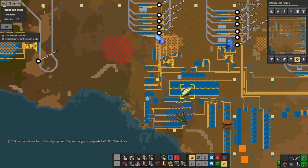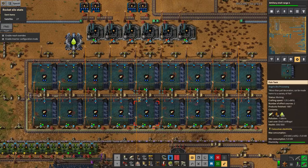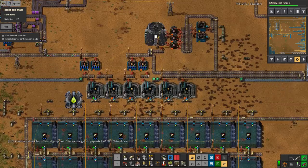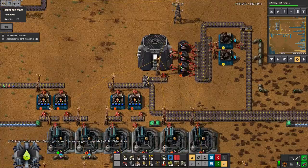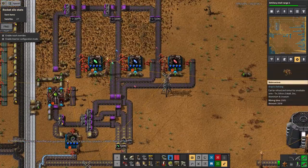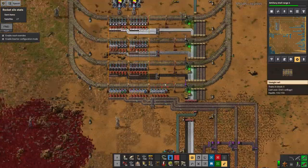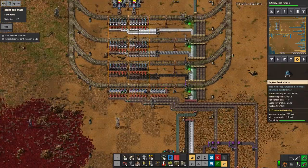For making the splinters we had all these fish swimming around in tanks, and they were producing the polluted water which I was crystallising out to get these yellow crystals, which you could then chop up into splinters. We then polish them in these machines here and ship them off in the train back over to the main bus in order to turn them into modules.